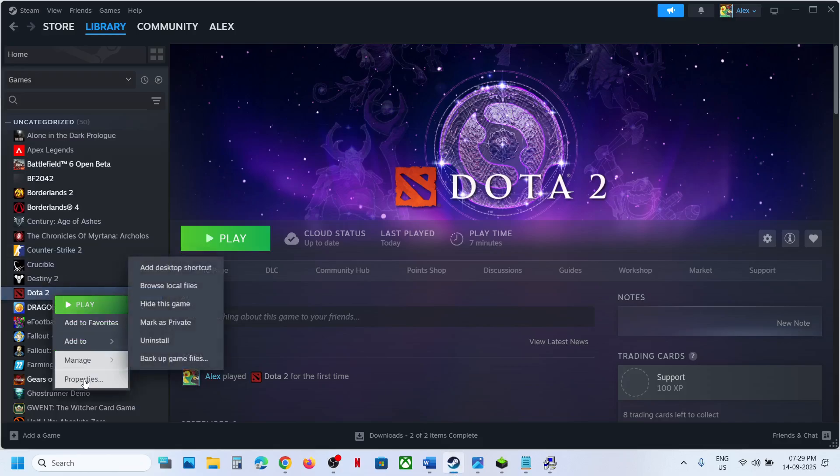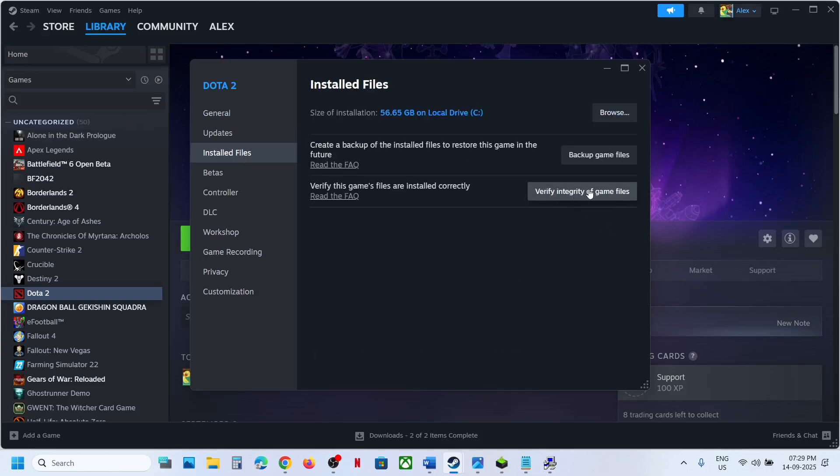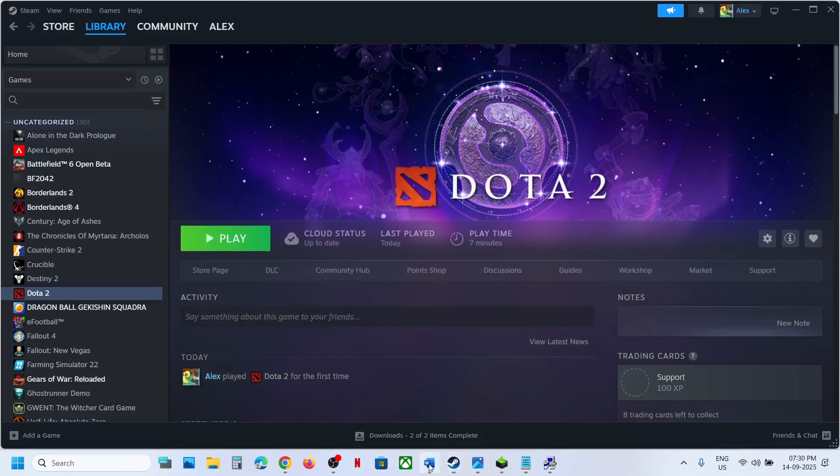After the system restart, if still not working, verify the game files. Go to Steam, right-click the game, select Properties, go to the Installed Files tab, and click Verify integrity of game files. Once verification is 100% complete, launch the game and check.